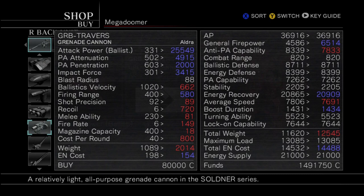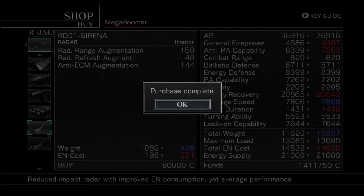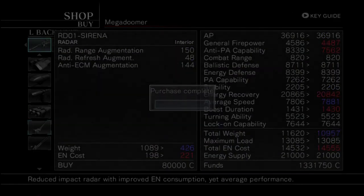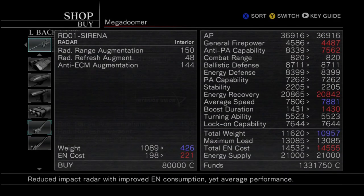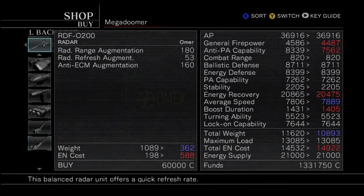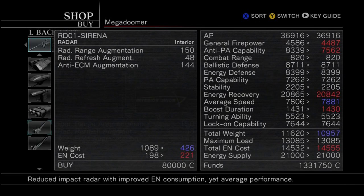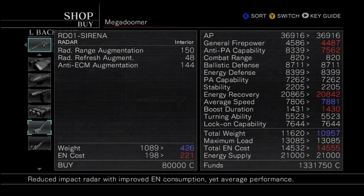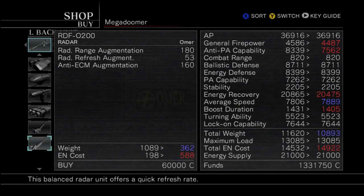I'm gonna be getting two of these things — one for each component of my back. You also got a different radar too. What are the differences? One's lighter, one costs more energy, one has better stats — that's basically it. One's heavier, takes up more energy, and has better stats. That's the same one.